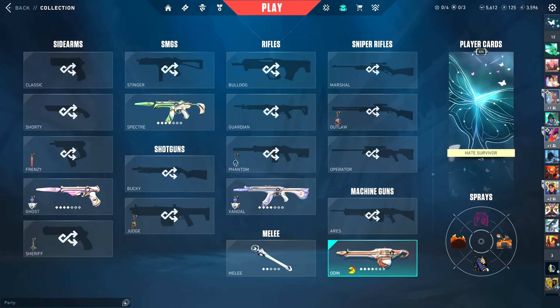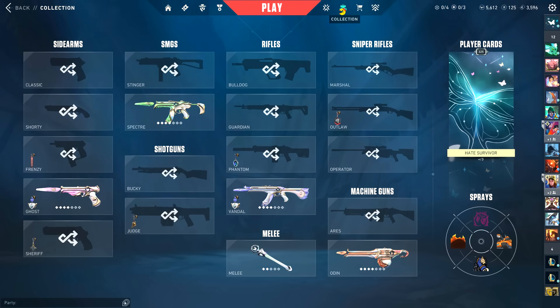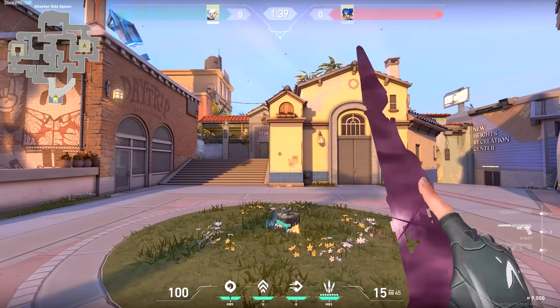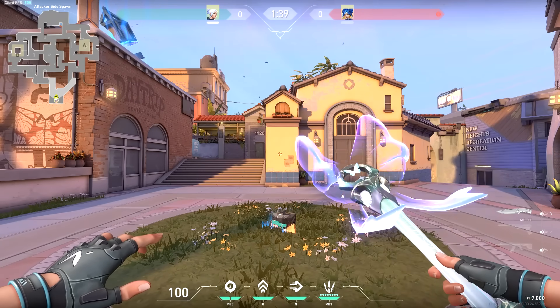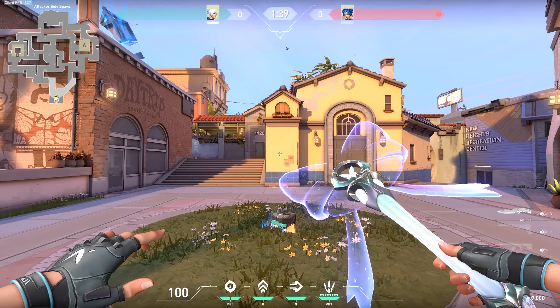We have a pretty cool selection of skins here. They're all different because they all start with a different variant, which is so cool. We're going to go into a custom with somebody and test all this stuff out — listen to the sound effects, show off a lot of little details, the brandishing, and all that good stuff. Here's the pullout.